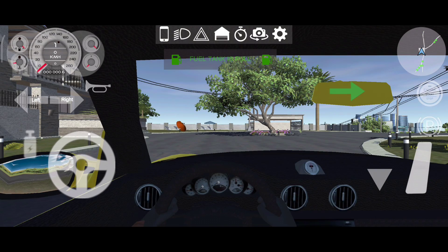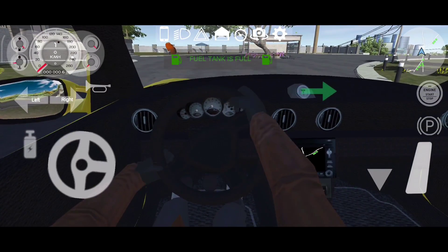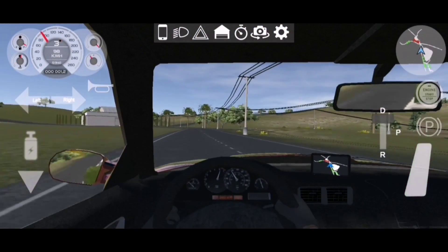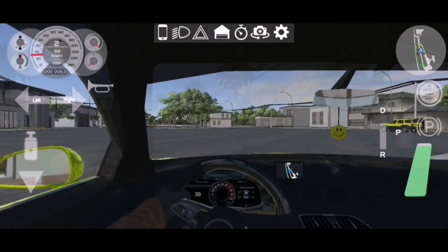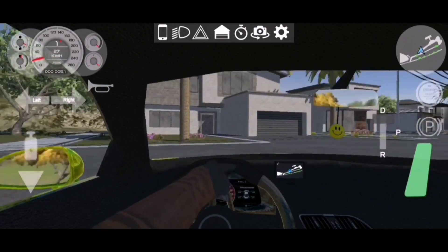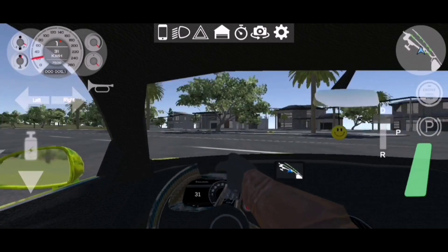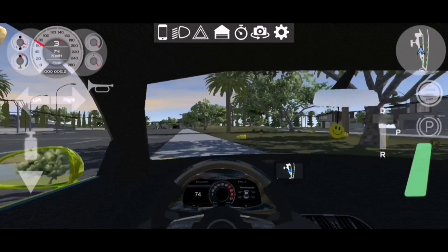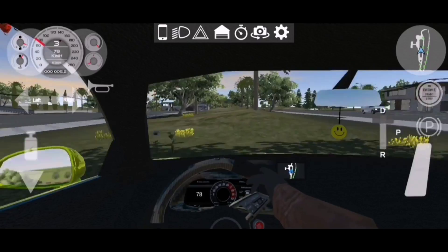One of the game's standout features is the hand animation when driving. This feature was more recently added in the current version of the game. The developers have clearly put a lot of effort into making the driving experience as realistic as possible, and the hand animation is just one example of the level of detail and polish in the game's design. I highly recommend giving this game a try if you love open world car games.